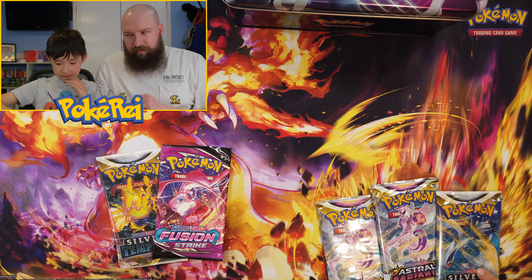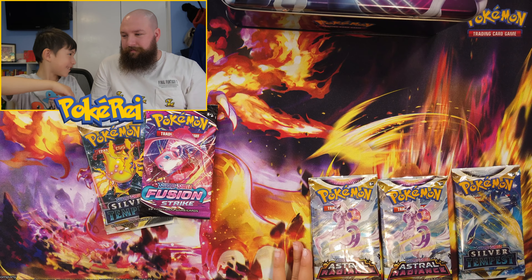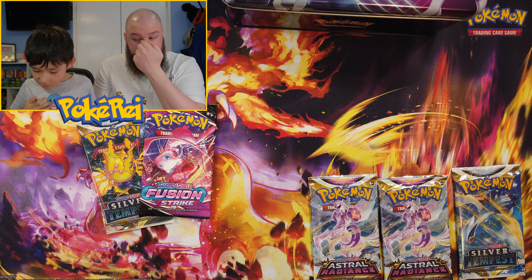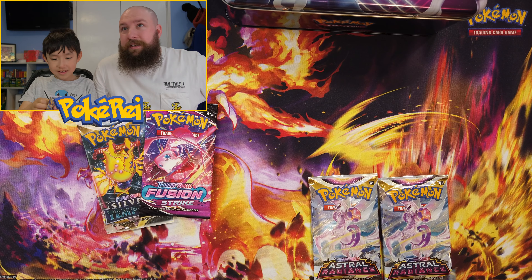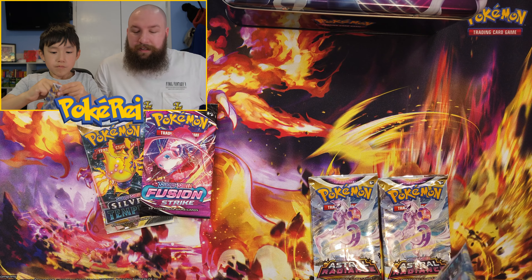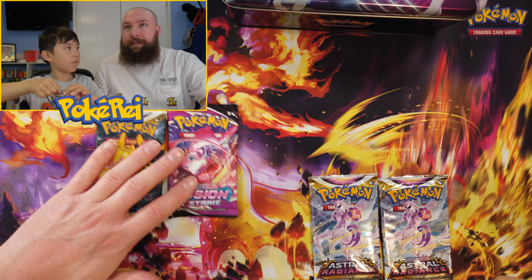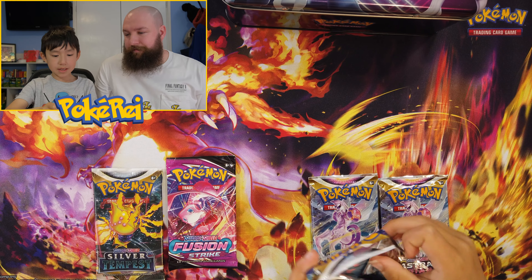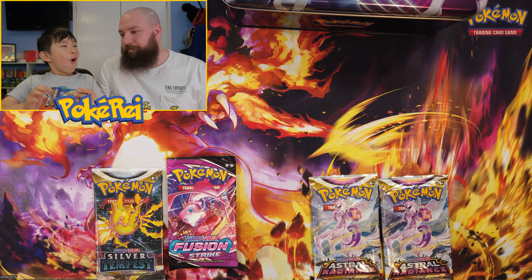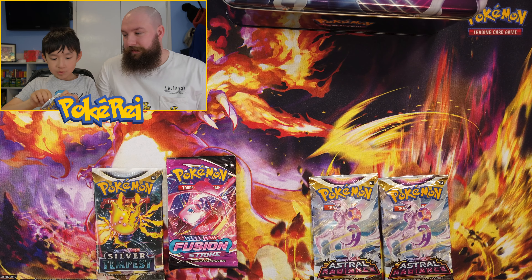These are mine, those are yours. I feel like this is a little bit unfair — last video you had three and I had two. Ray's got two Astral Radiance and a Silver Tempest. I've been given one Silver Tempest and a Fusion Strike. That was easy. Hopefully we get some nice trainer galleries in this.